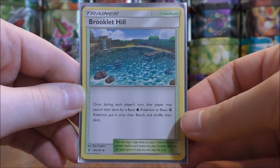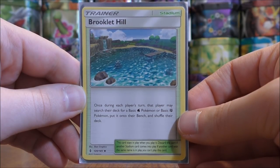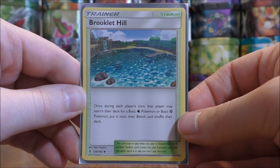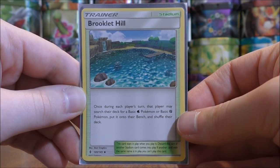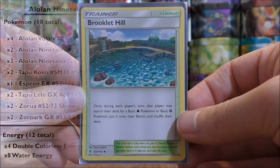Strong energy is a fighting type energy that provides 20 more damage when attacking. I also use some water type Pokemon in this deck — mainly Remoraid and Octillery — with the Brooklet Hill stadium card. Brooklet Hill says once during each player's turn, that player may search their deck for a basic water Pokemon or basic fighting Pokemon, put it onto their bench, and shuffle their deck. I use this to get Buzzwole GX and Remoraid into play, making it a good way to combine fighting and water type Pokemon.